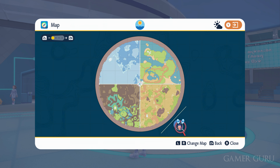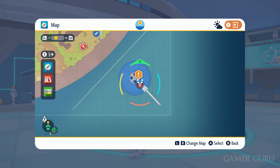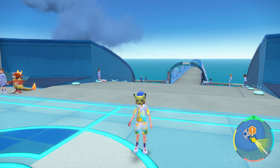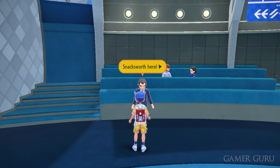The first thing we need to do is finish the story of the Indigo Disc DLC. Once the credits have rolled, you want to return to the Blueberry Academy, which is down here on the southeastern part of the map, and go to the entrance. Here you'll notice a new NPC called Snacksworth.